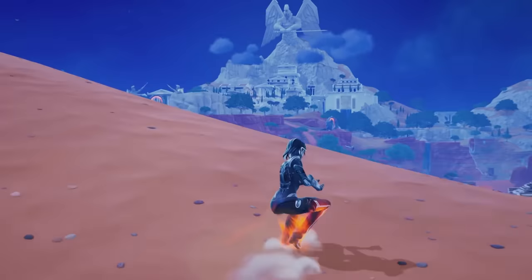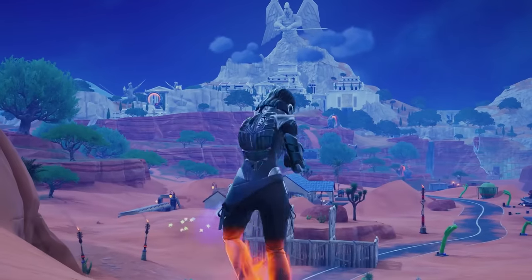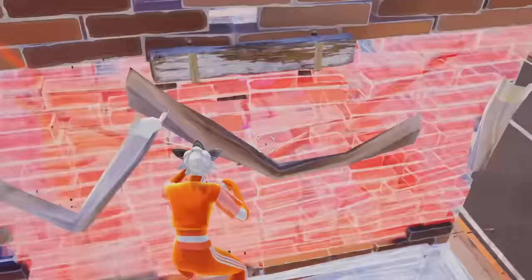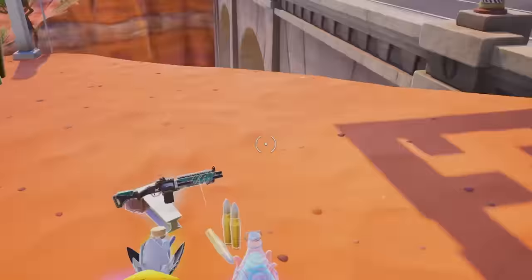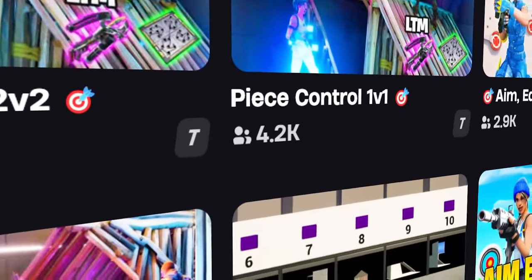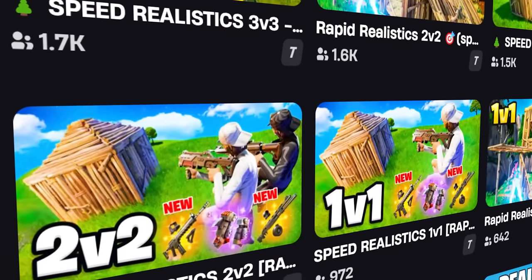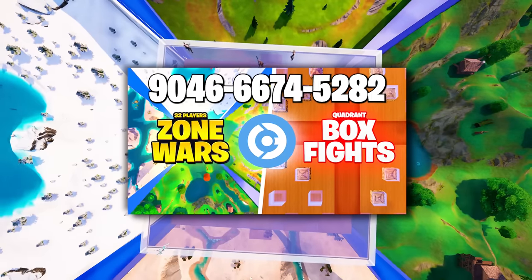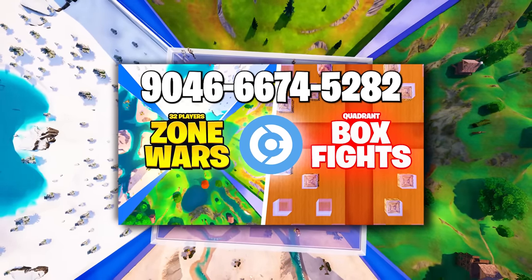How to play opens aggressive. Regardless of whether you're playing aggressive or passive, you need to be able to fight. If you can't win some 1v1s, you need to practice more. I'd recommend peace control maps to improve your mechanics, realistic 1v1s, or any type of zone wars and box fight map. You could even use my map that switches from zone wars to box fights, called 32 Player Box Fight Zone Wars.